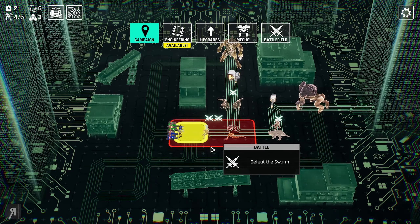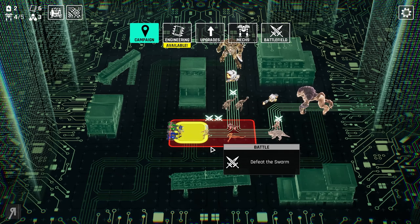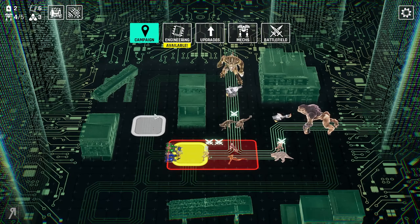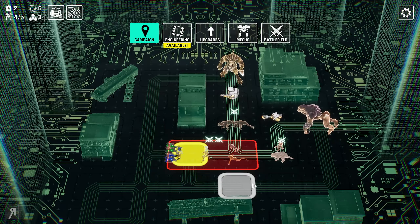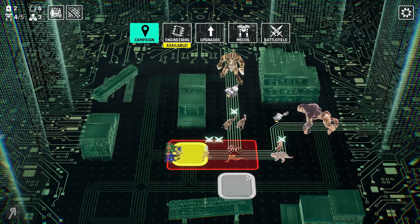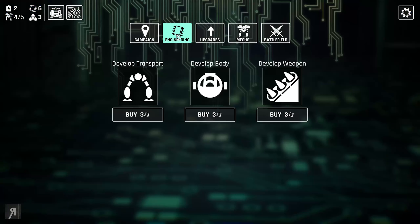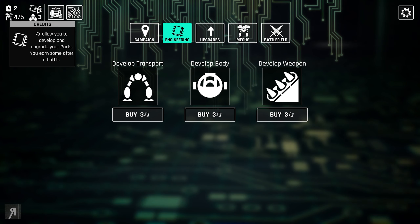I'm in the middle of a run at the moment but I will show you a fresh run after this. I could have gone along this path or along here, and you get different enemies, different events, different weapons — all kinds of things that will happen differently depending on what you choose. You also have engineering available here as well. You have these things called credits which allow you to develop certain new randomized parts.